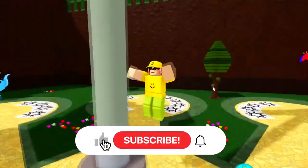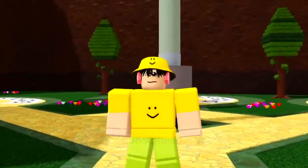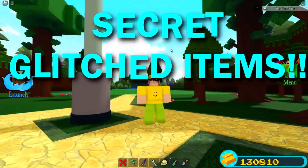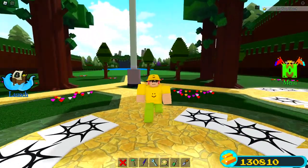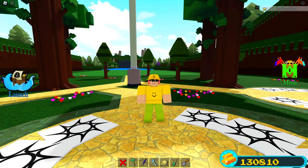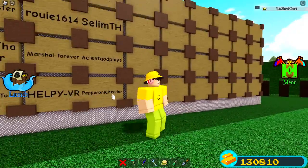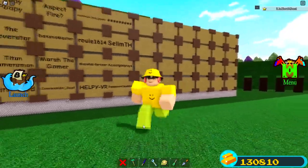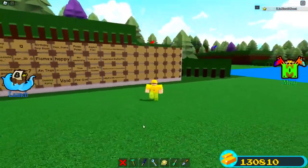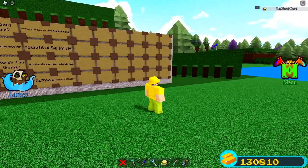If you guys are new to the channel, make sure to hit like, subscribe, and click on the notification bell. Inside of this video, we're actually going to be going over secret glitched items inside of Build a Boat for Treasure. We now got somebody new up on the fan wall - their name is Pepperoni Cheddar. Congratulations! If you want your name up on the fan wall, all you need to do is hit the like button, subscribe, and leave a comment down below.